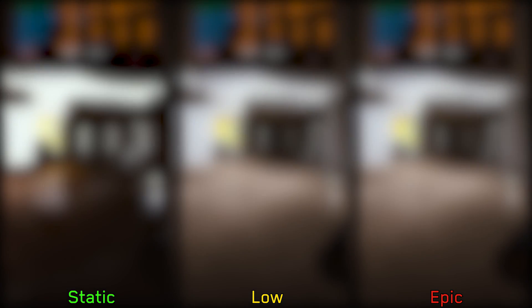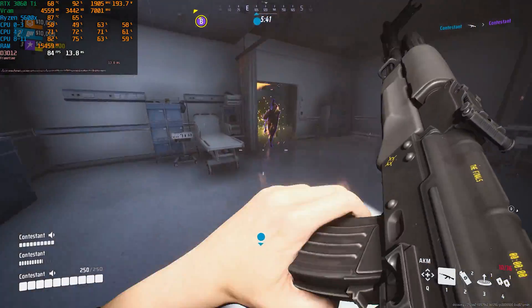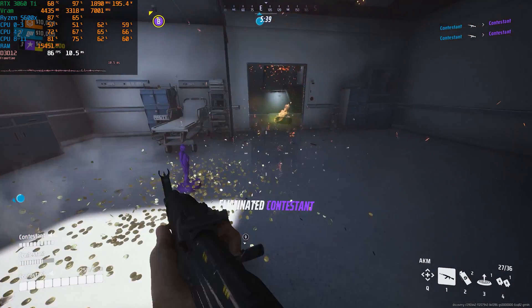However, when CPU bound, the performance gap between static and epic is slightly larger. If you can use RTX GI, I highly recommend keeping it enabled with at least dynamic medium, because this will help you have maximum visibility during indoor combat scenarios.